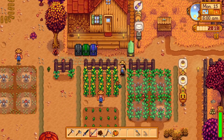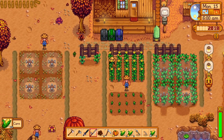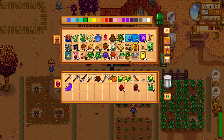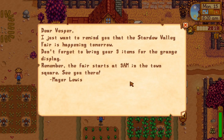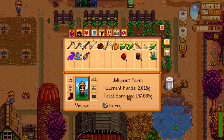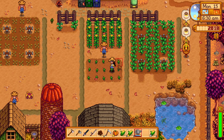Go out and about - we do have corn. Got all the corn. What does this say? 'I just want to remind you that the Stardew Valley Fair is happening tomorrow. Don't forget to bring your nine items for the grange display. The fair starts at 9am in the town square.' We got our blackberry wine and two honeys.